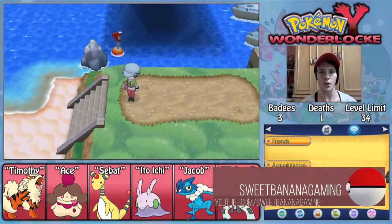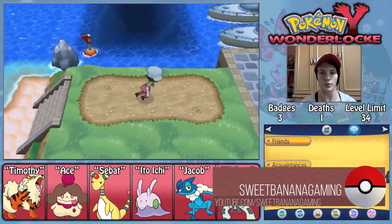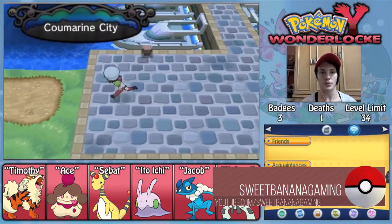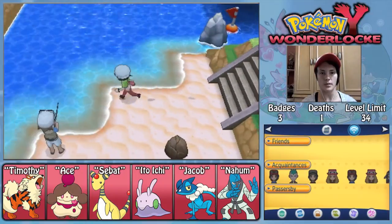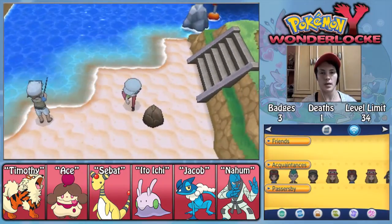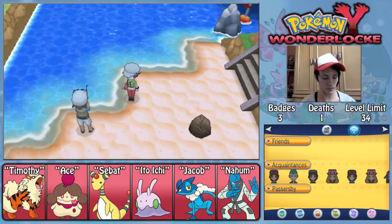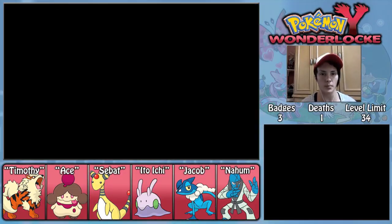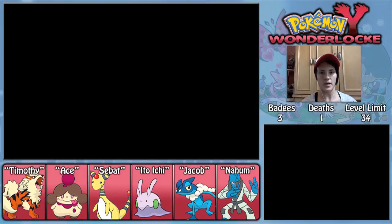Admin SweetBananaGaming here with more of my Pokemon Y WonderLock. In the last episode we made our way over to Coomareen City, but today we're actually not going into Coomareen City just yet. We're going up this way on Route 12 into Azure Bay. We can get another encounter here and do some other fun stuff, and do a little bit of training.